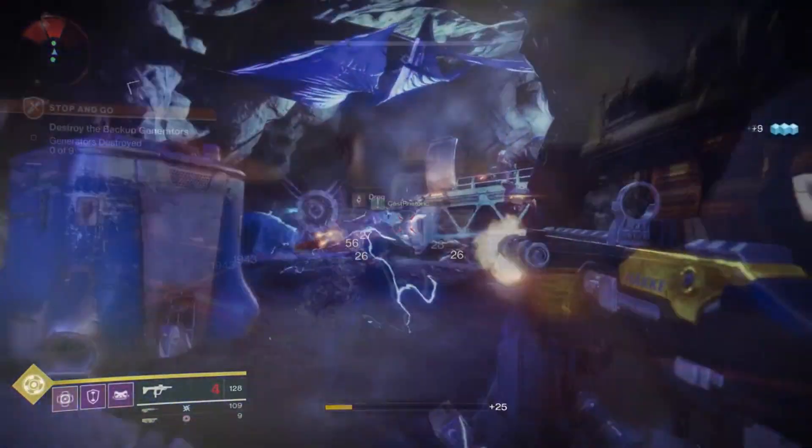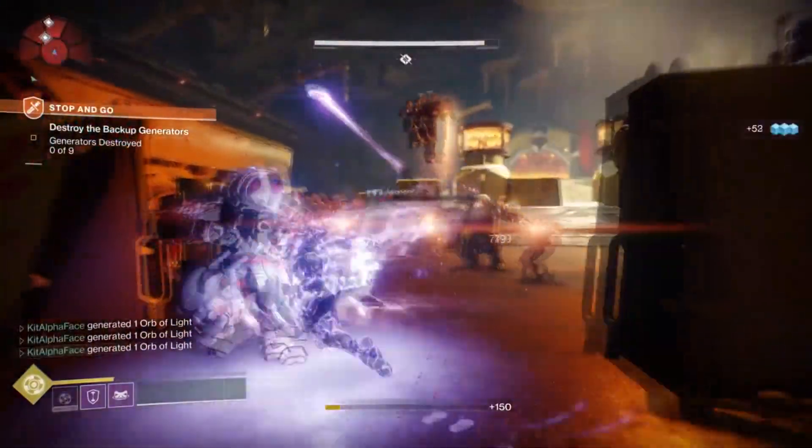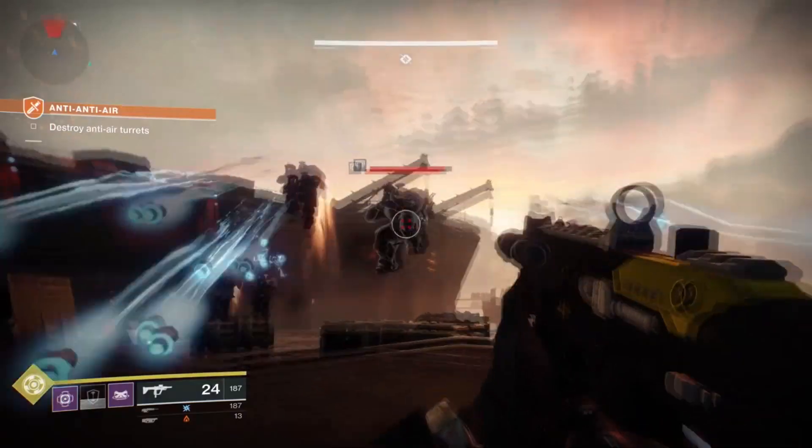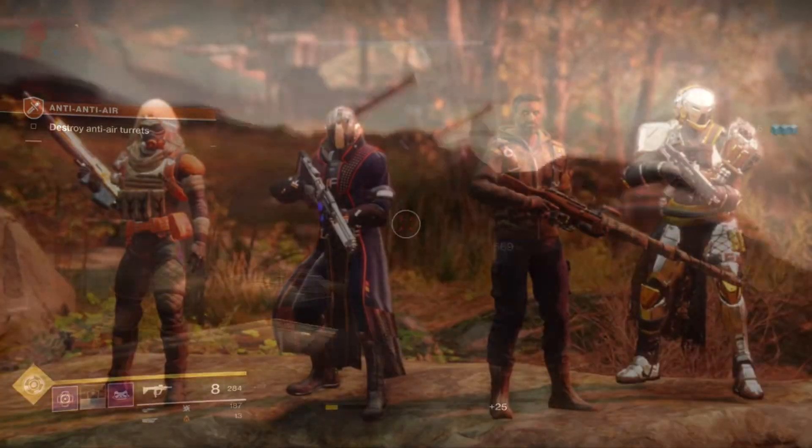We then see some of another adventure, this one named Stop and Go. During this adventure, we assault and blow up a Red Legion fortress.